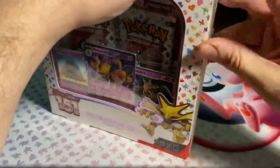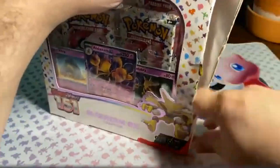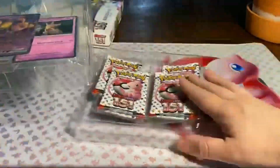Now then, let's take a look at what we get. This is the Alakazam EX collection, and we will be getting a full line of them — Abra, Kadabra, and Alakazam. And we have four packs. Pretty neat.